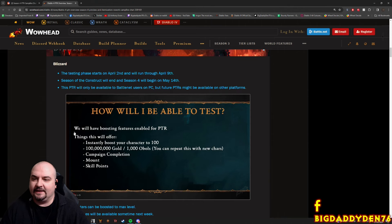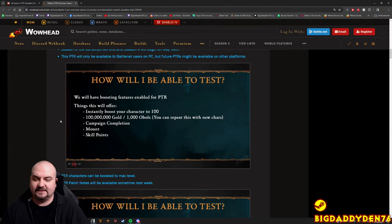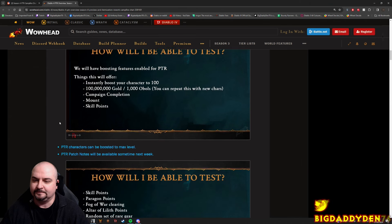If you go onto the test server, you'll be basically super boosted. You can instantly boost to level 100, get tons of gold, campaign completion, mount, skill points, everything. So you don't have to grind your character up on the test server - you'll be maxed out straight away and go straight in and try out all the new stuff, which is good.